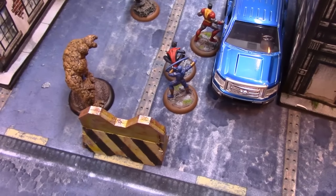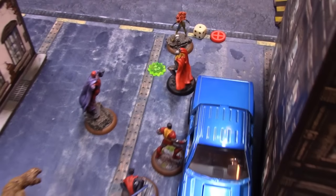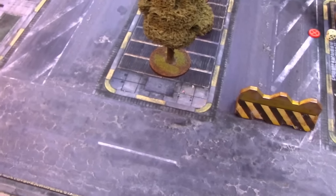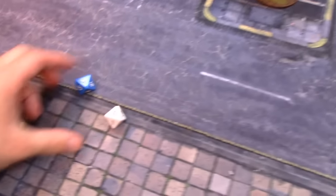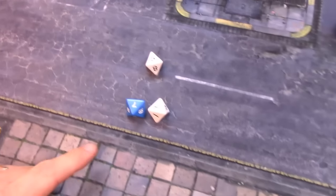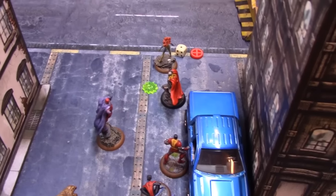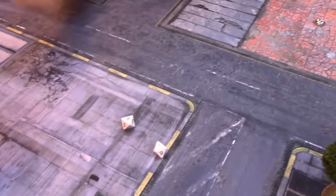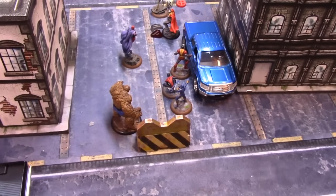Cyclops is my next activation. I do two overloaded optic blasts at Thor, who has improved energy defense — 21 with Hammer of Storms. I need 15 or higher on three dice. First roll is a 9 — doesn't do it. Second roll hits — Thor takes three damage, which puts him in the red. Thor needs to make a stamina test, rolls 12 — fails and is knocked out! Cyclops camps on one power.